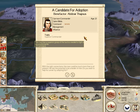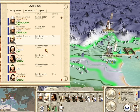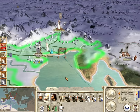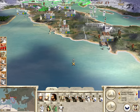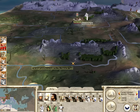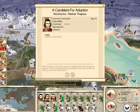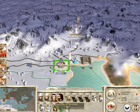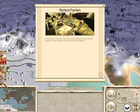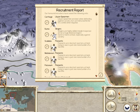I got a candidate for adoption — not a man of the hour. Benefactor is Abdosir Thapsis. He's in Patavium. If I move him to enemy territory, then he will come in somewhere else at the capital. I don't really need another general there. We're the richest — that's kind of unusual for me. What are the Egyptians doing? They should be rich.